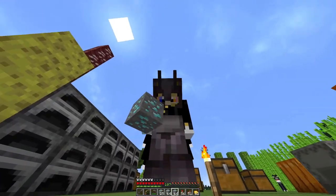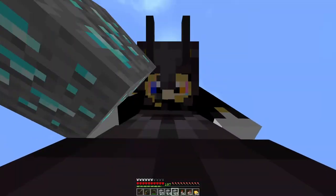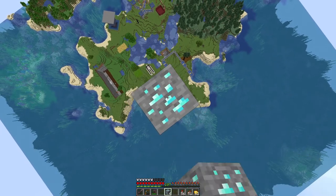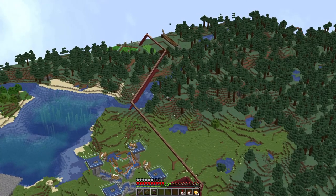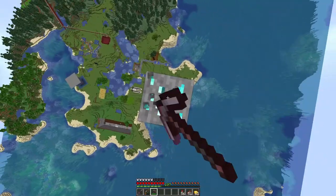These are diamond ores, and they're not going to be diamond ores for much longer. They're going to be diamonds, and then diamond blocks. That's the villager base only just loaded in. It looks so small from up here.